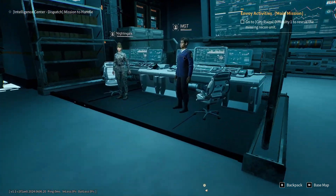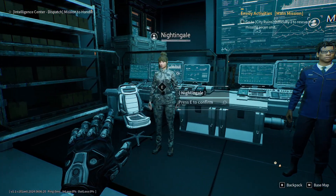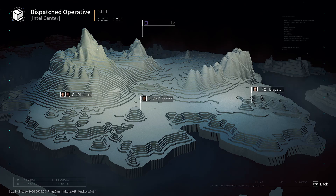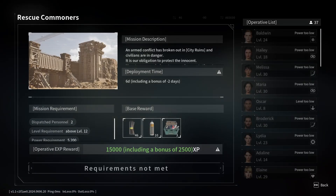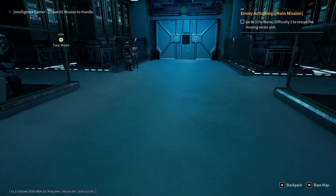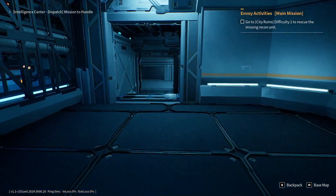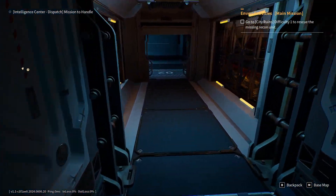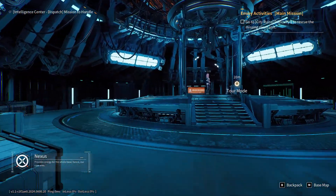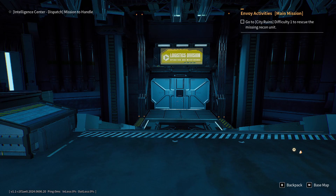Here we have an intelligence hub. This guy is annoying and I don't like to talk to him — you're going to hear me complain more about that. But this woman here, you can talk to her to send your operatives out on little side quests. I don't have the right requirements for this one. The operatives have their own little stats and perks, and you send them out on missions where they can do well or not so well — they can even get killed. I don't think anything important gameplay-wise happens there, so screw it.